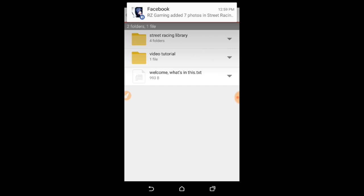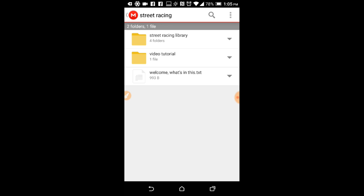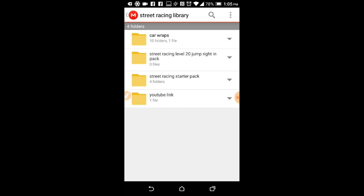So I'm here in my folder that you can get the link to on the About section of my YouTube channel. The reason I put it there is because it's much easier to find than searching for a specific video lost among all my other videos. Where you want to go is Street Racing Library, then Street Racing Starter Pack. It should be five cars — the Celica, Mini Cooper, and others.